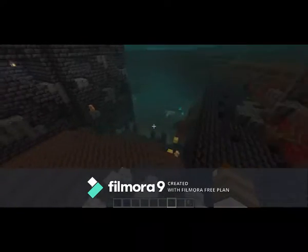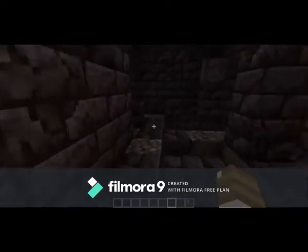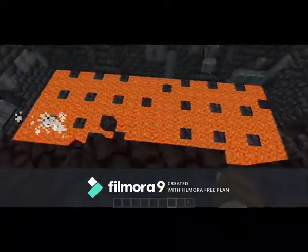Alright, so we have found another bastion, and this time in the soul sand valley — or soul soil valley. And yet again they still have normal lanterns; I personally would have expected soul fire lanterns. But this looks very cool. I can't wait to see what sort of loot we can find in it, because I know loot's been added. I think we just found it here.